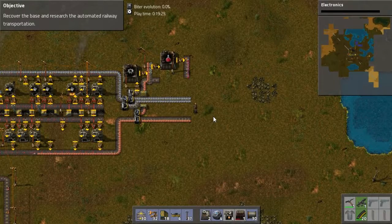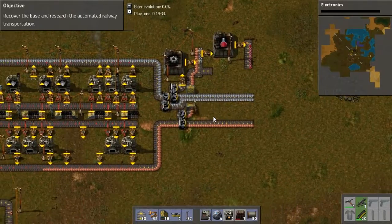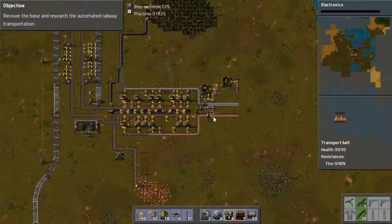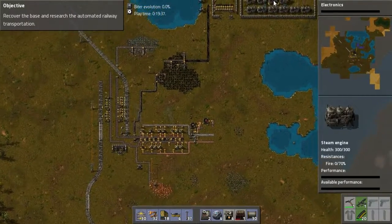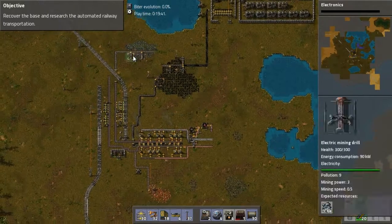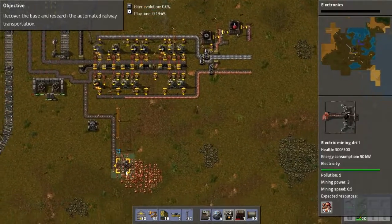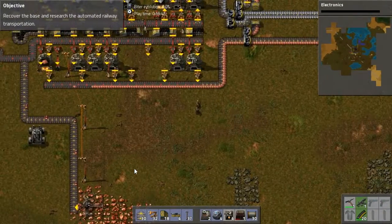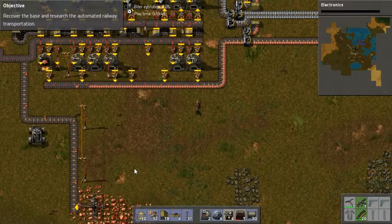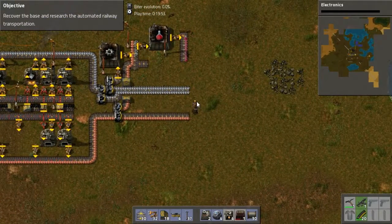Hello ladies and gentlemen and welcome back to the Factorio campaign. In the last episode we got power started, we got iron happening and we got some copper production going. So now it is time to get green science on the go.